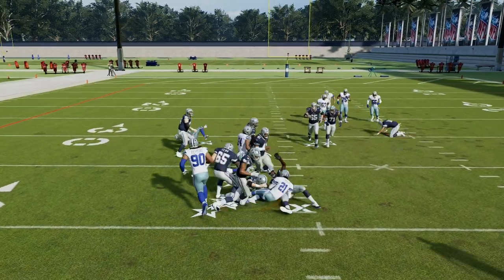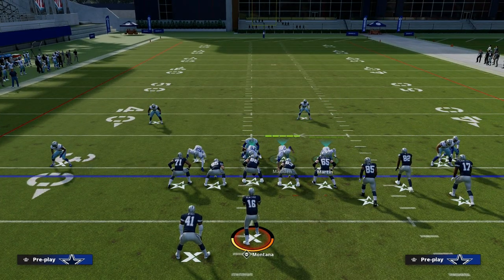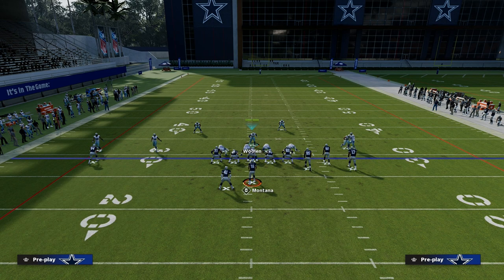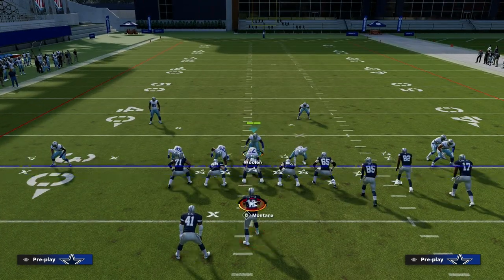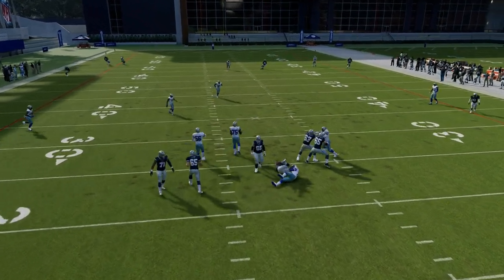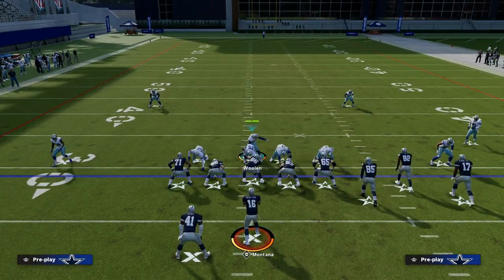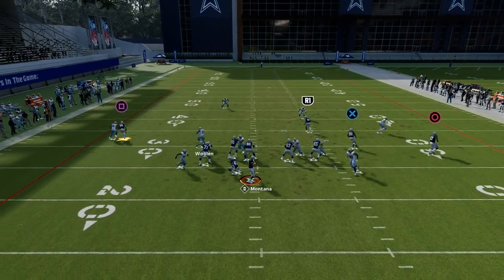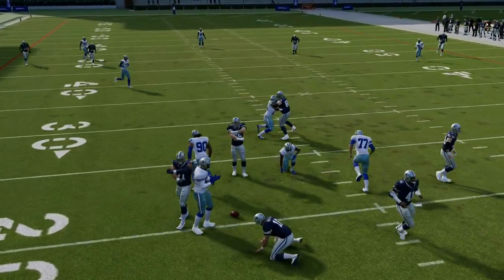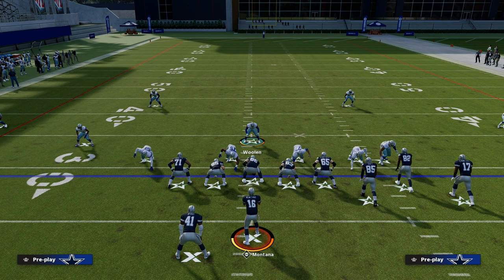That's how I like to run Dime Normal from a blitzing perspective, and you want to mix in some of these coverages. Pinch your defense, bring the guys down, and audible to Cover Three Cloud or whatever coverage fits the situation — it creates a little more disguise within the defense. The DB Blitz is really consistent, a little more consistent than Dollar. You are sitting six, but you're always going to get pressure, which forces them to make a hot read. If you want my entire Madden blitzing e-book, join the Patreon today for just $10 — it teaches you how to blitz out of every formation. Head to the description and click the link below.